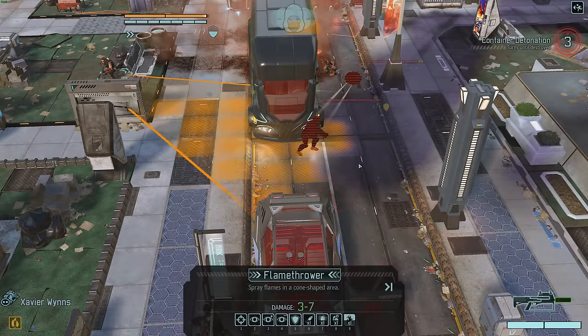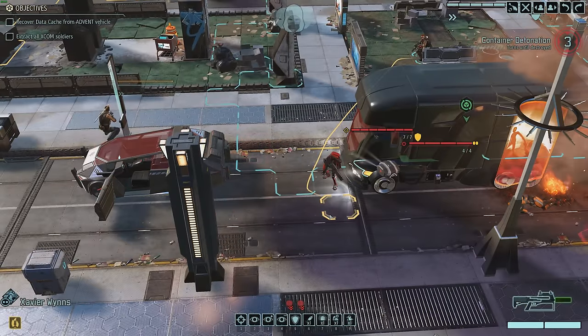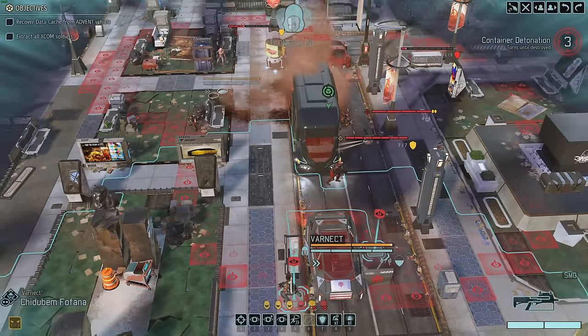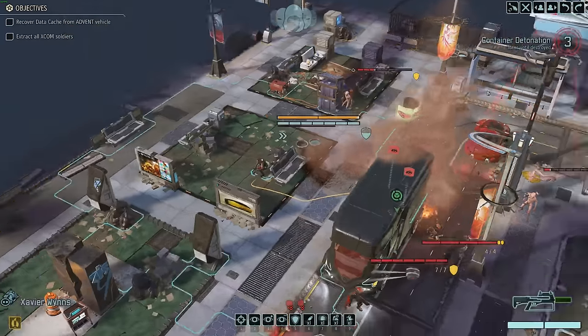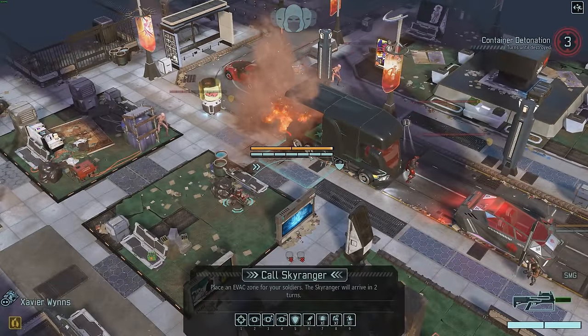I can actually burn, but where's the extra guys though? It was a pod of four, right? And I do have to actually pay attention to the fact that the thing needs to be hacked. One thing I know I need to do is throw the evac flare. I'm not 100% sure where to throw it. I guess here - I need an evac ASAP!